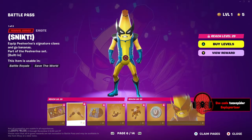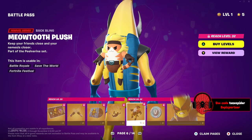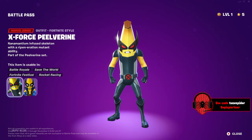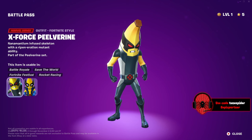The claws kind of look like bananas — really sharp bananas, though they might just be normal claws. We got a fruit salad theme, so fruit ninja is basically in Fortnite, which I think is really cool. Oh my god, the back bling is a Meow Tooth plush — that is adorable!